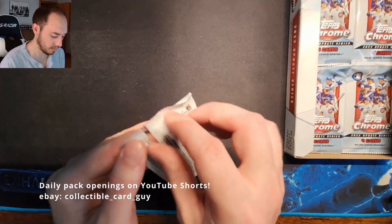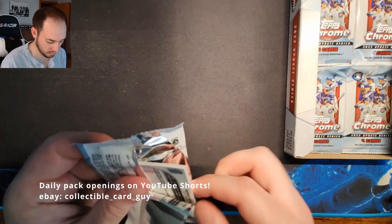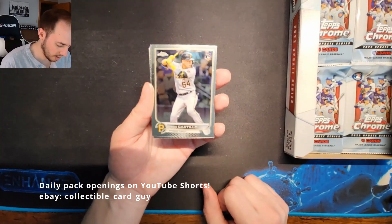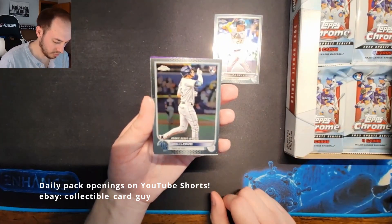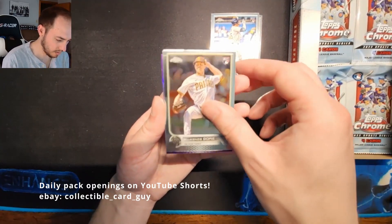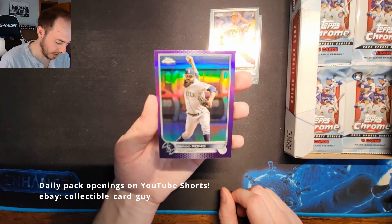Pack 12: Diego Castillo Rookie Card, Josh Lowe Rookie Debut Rookie Card, Mackenzie Gore Rookie Card, and a Sergio Romo Purple Refractor.